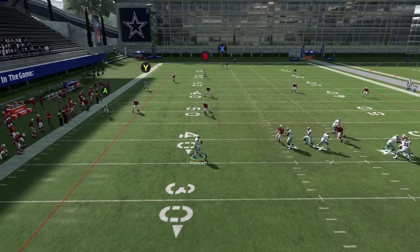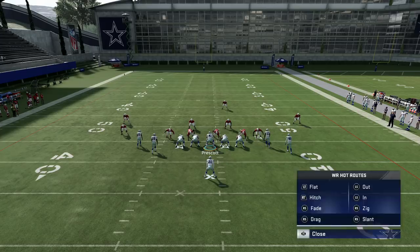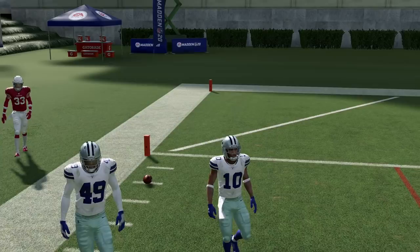Double teaming their best pass rusher gives me a little more time to make this throw. I can sit here, wait for the play to break — I've got Y, I've got A, I can high ball to Y. I'm giving myself more time to make the proper read and wait for the zone to break down because it breaks down pretty fast. Streak X, slide left, double team their best pass rusher.